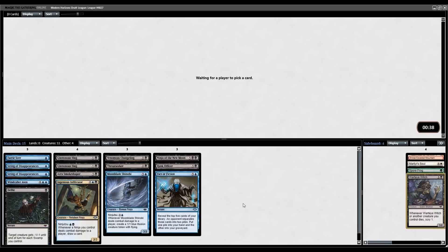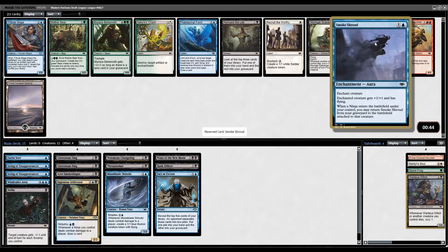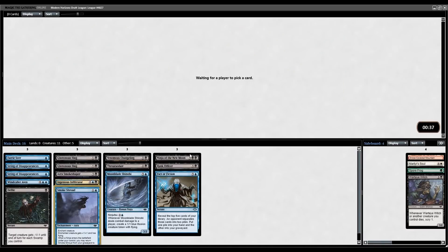I'm expecting to get a really strong Pack 3. Pack 1 was really good for us. Pack 2 looks like we might be getting cut off a little bit, but Pack 3 should be really good again. Let's take the Smokeshroud now. I really do like Phantasmal Form in this deck as well, but I think it's more important to just get the first Smokeshroud — plus the Phantasmal Forms tend to go later. Shroud it up here.